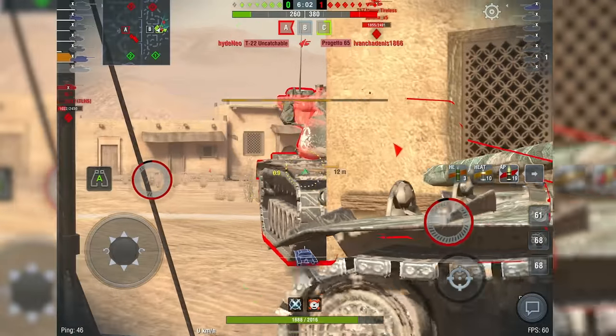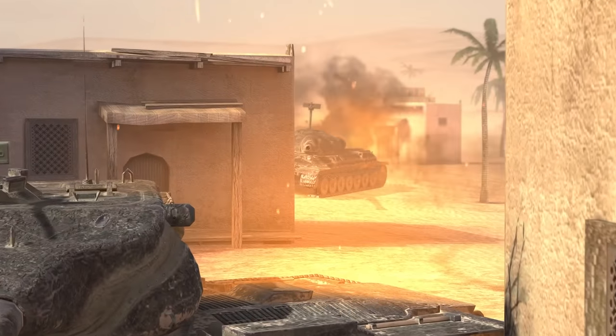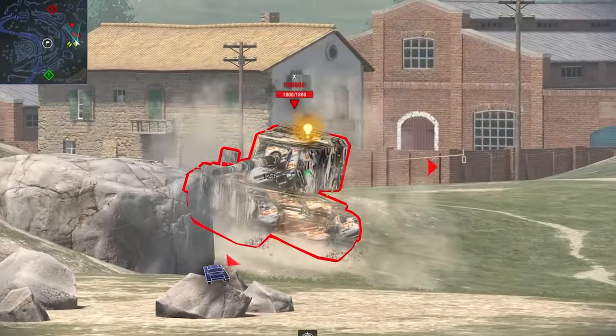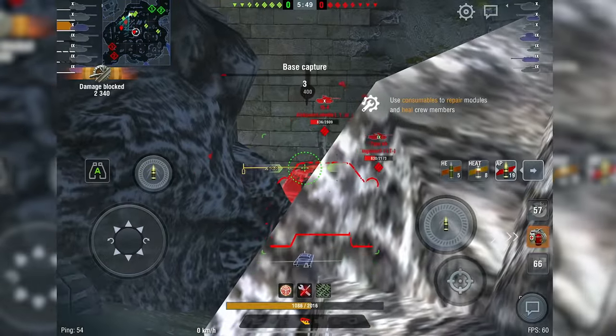It's not very accurate at distance, but shows great efficiency in close combat, thanks to decent damage and penetration values. Just don't rush, and hold fire until you have them square in your sights. In battle, tread lightly to hide the lower glacis plate and avoid open terrain.